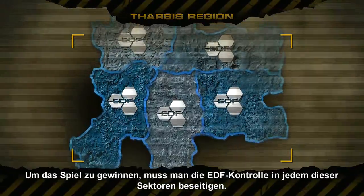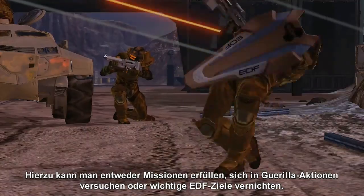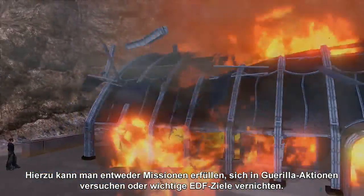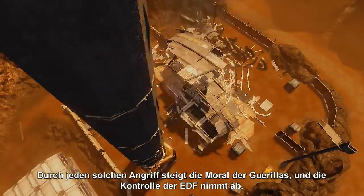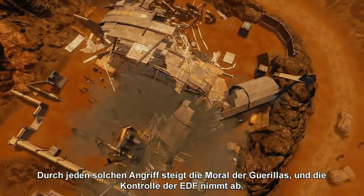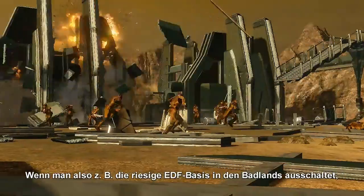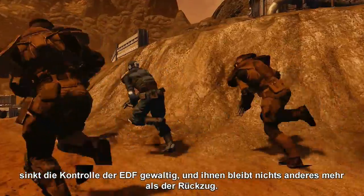In order to win the game, you have to eliminate the EDF control in each of these sectors. To do this, you can choose to complete missions, guerrilla actions, or destroy high-value EDF targets. Every time you do this, the guerrilla morale goes up and the EDF control goes down. For example, if you take out the huge EDF base in the Badlands, that's going to dramatically drop the EDF's control and eventually they'll have no choice but to retreat.